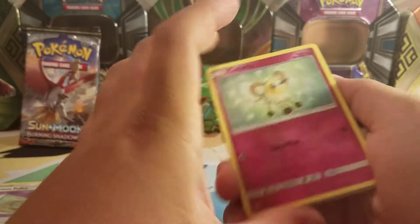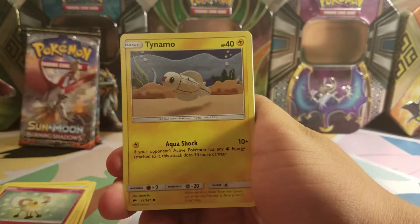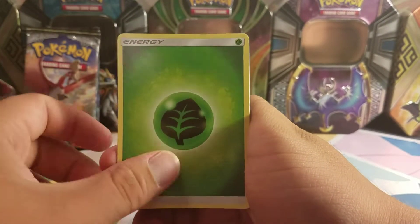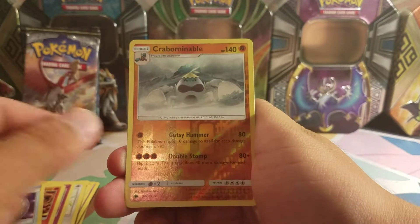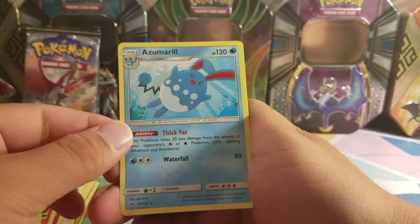I apologize, you might be able to hear my dog barking, but we have Cutiefly, Tynamo, Duskull, Inkay, Stuffle, Grass Energy, Coralia, Heatmore, Weakness Policy, Crabominable which is also a rare, and an Azumarill regular rare.